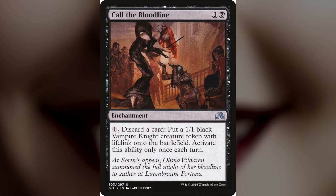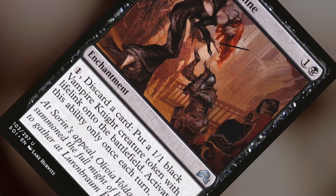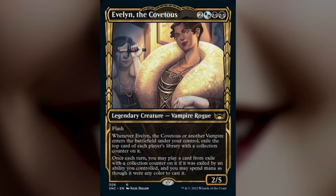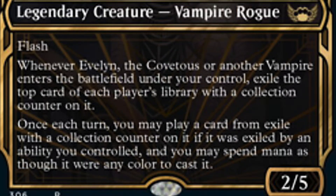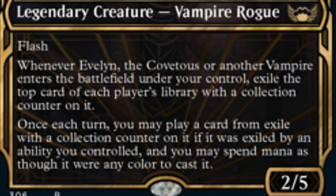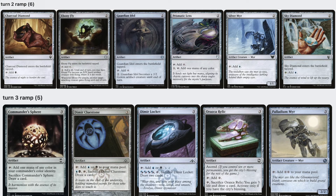But isn't there a way to get even more vampires? Call the Bloodline lets you discard a card to put a 1/1 vampire knight token onto the battlefield, and you can do this once a turn — any turn: your turn, your opponent's turn, even your cat's turn. And here's the thing with Evelyn: whenever a vampire enters, it draws you cards, but you can only play one a turn with Evelyn. That's each turn though, so you can do that on your opponents' turns too if you have some instants. There's no way you're going to cast all the cards you get with Evelyn, but it gives you lots of choices — and that's amazing. I'd rather have too many cards than too few, which is why we have so much ramp.